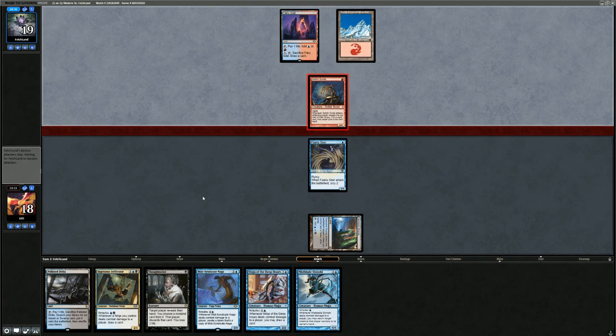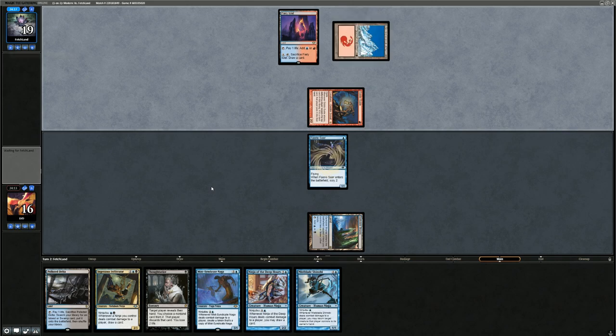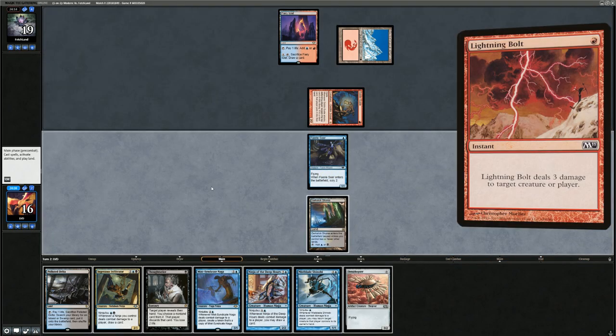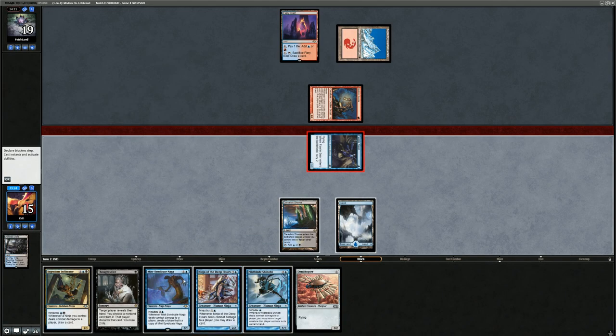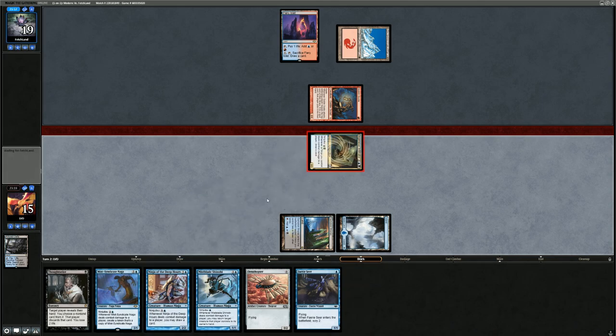We'll bottom both cards we don't need and see if they ignore the Faerie Seer so we can connect with the Infiltrator. When facing Goblin Guide and getting to scry, we could keep a land on top to get value out of the Guide — but no lands for next turn. They suspend Rift Bolt and pass. We draw Ornithopter. If they're holding a Lightning Bolt, they could kill the Infiltrator as soon as we go to Ninjutsu, which would not be great. The alternative — Ninjutsu Ninja of the Deep Hours instead — is also quite bad. Let's attack, fetch an Island, and go with Infiltrator and just hope they don't have the bolt.